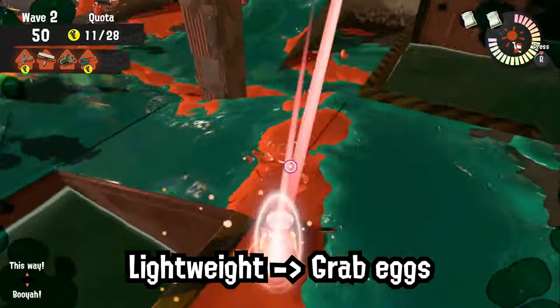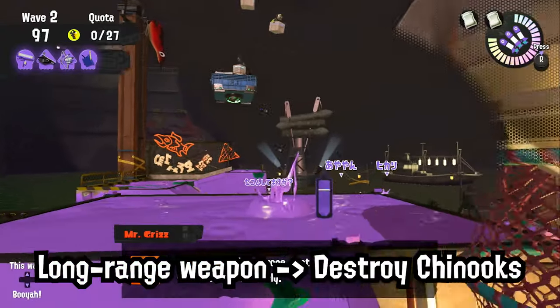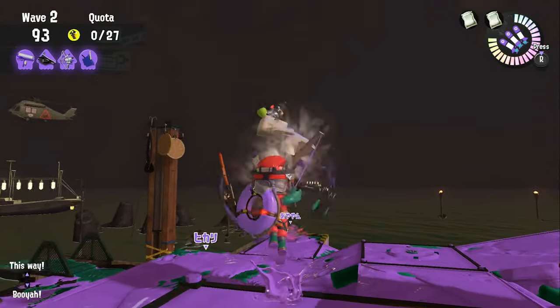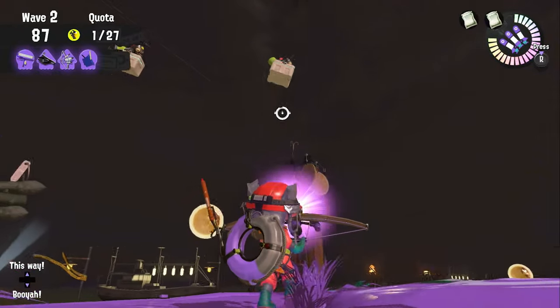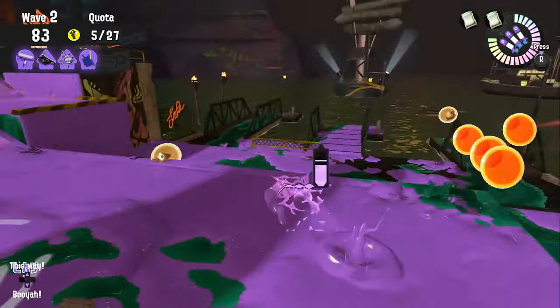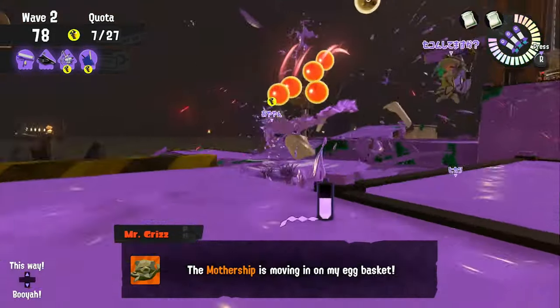In Mothership, long range weapons should destroy the Chinooks, while short range weapons should kill salmonids on the ground and focus on grabbing eggs. It's extremely hard for short range weapons to destroy the Chinooks, so long range weapons must focus on that instead of collecting eggs.